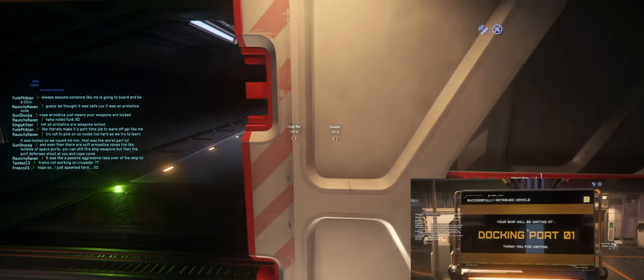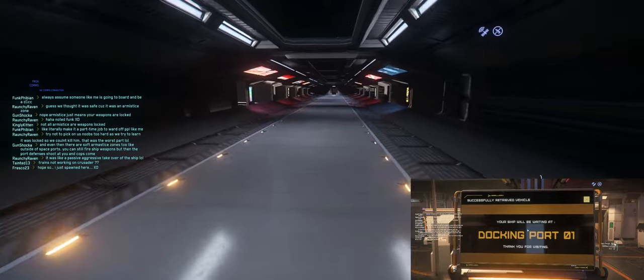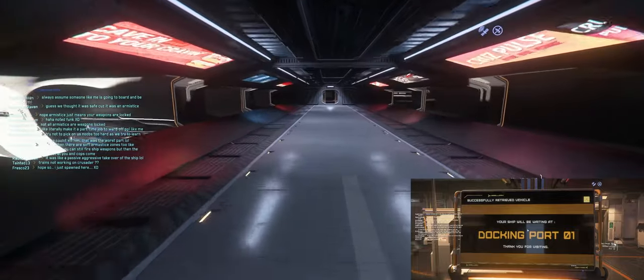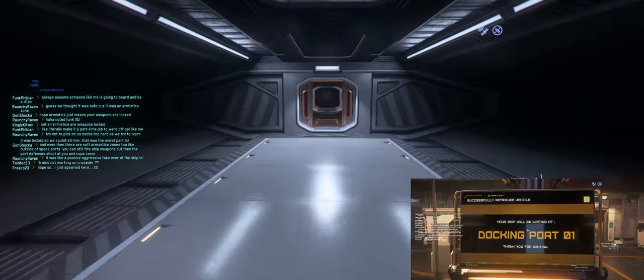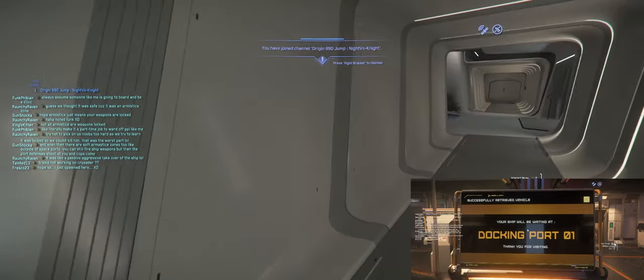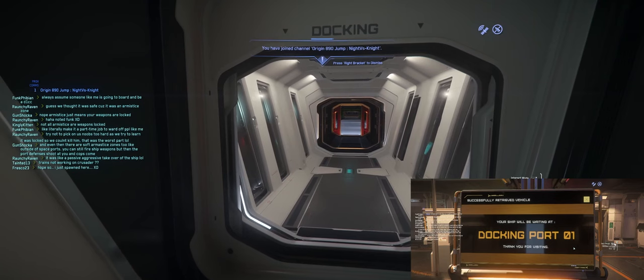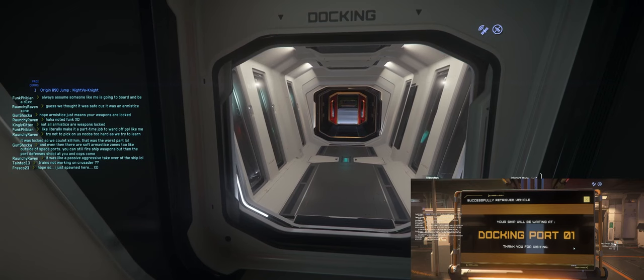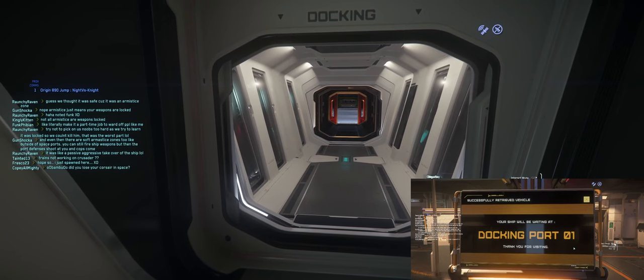Now let me switch over to my other character. This character is not a member of any party — it is considered basically a stranger. They're going to run up to my 890 and see that the side docking door is open. They will walk right in. There's a visual bug here — the same visual bug that even the owner sees — but the stranger can open the door and walk on board the ship. You have joined the Origin 890. The Hull C spawning into a boardable state with the docking bay door open is nothing new; the 890 has been doing this for many versions.